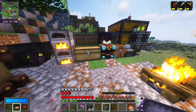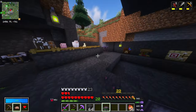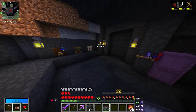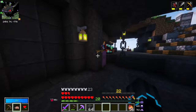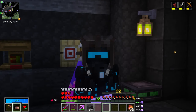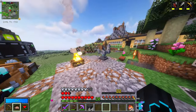I guess we should place the spirit extractor down, probably somewhere down here. I haven't died yet and I'm not intending on dying. So until I die, we won't be able to test this thing — and hopefully I never will have to test it.